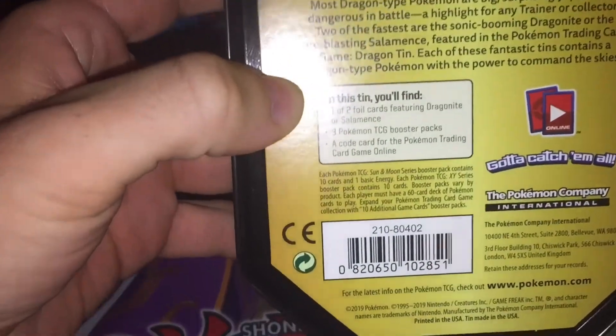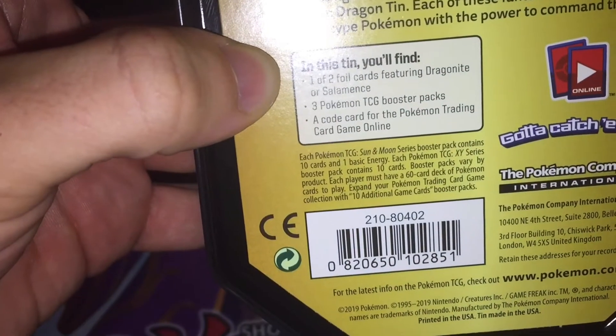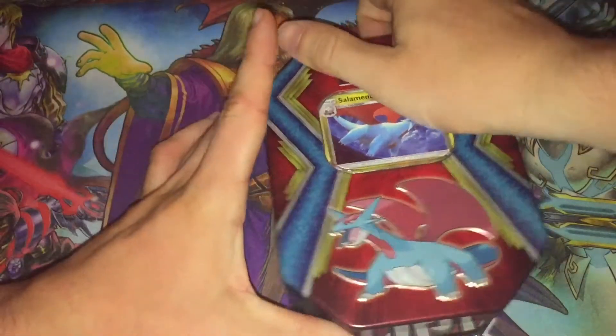You get one of two foil cards, three Pokemon boosters, and a total of four trading card game codes — one being with this tin and three being with the other packs. Without further ado, let's jump into it.